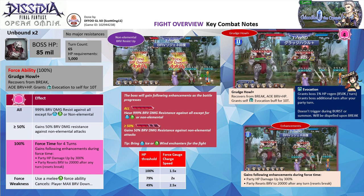Throughout the fight, the boss will gain 999% brave damage resistance against all elements except for ice, wind, or non-elemental attacks. The boss force gauge has another threshold at the 50% mark. When the boss gauge is at or above 50%, the boss will gain 50% brave damage resistance against non-elemental damage as well. The boss force gauge will build up faster as its HP is lowered — you can refer to the table on screen for the percentages.